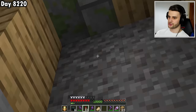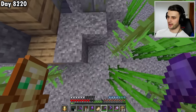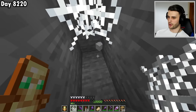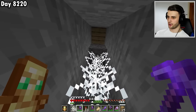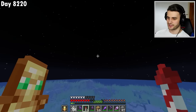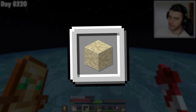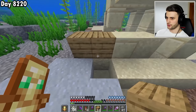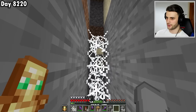Next I need a warm ocean ruin or a desert to get suspicious sand. I find one, cover it on all sides with cobwebs, and do the exact same thing. I get two suspicious sands for good measure. I also kill a chicken for its feather to craft a brush, since another rare thing to collect is every single decorated clay pot.